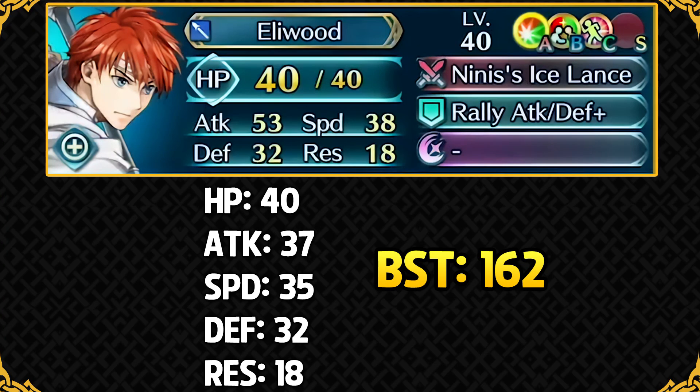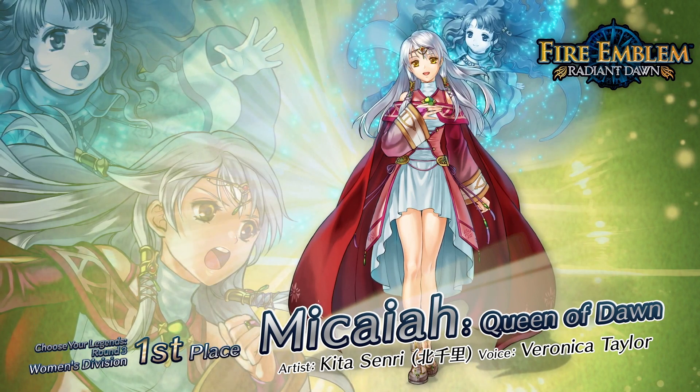He comes with a dual Rally skill and Speed Opening for additional support. About half of Eliwood's kit is geared toward support while his stat spread makes him a solid offensive unit too. Even with the effective damage standing out, he faces stiff competition from many Lance Cavaliers who are more easily available and mergeable. Camilla won't face as much competition because all other flying healers are Seasonal.